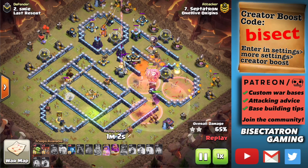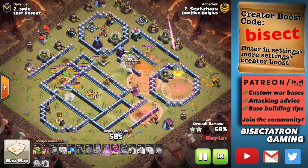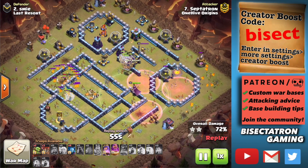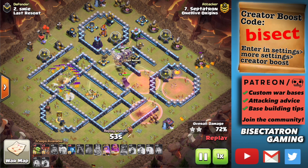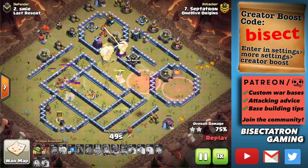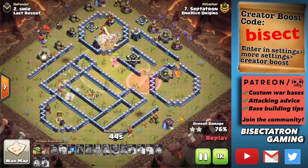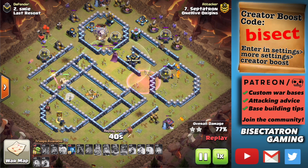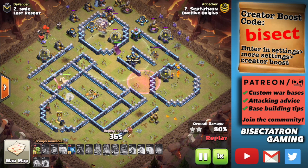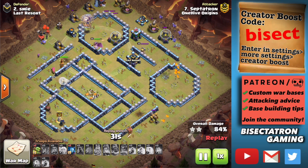The Town Hall has 8,200 hit points when maxed out at Town Hall 13. The Eagle, which we think of as a high HP building, has only 5,200 — about two-thirds of the Town Hall's hit points. Infernos and Scattershots are only around 3,500. That's well below half the hit points of the Town Hall. So this is a very high hit point building, and if you have troops stuck on it, it'll take a long time to take out.